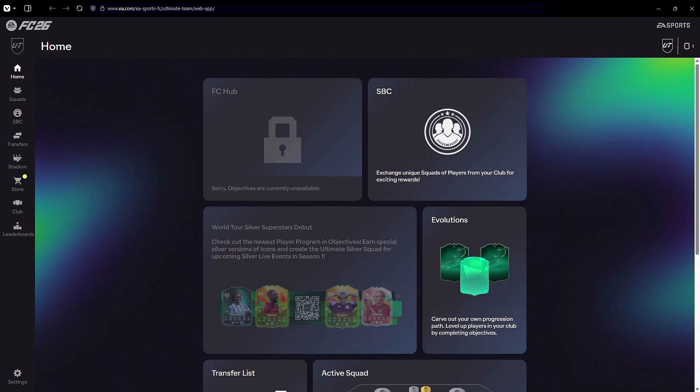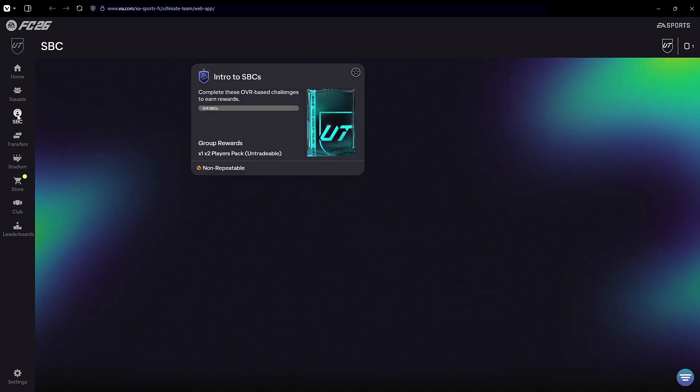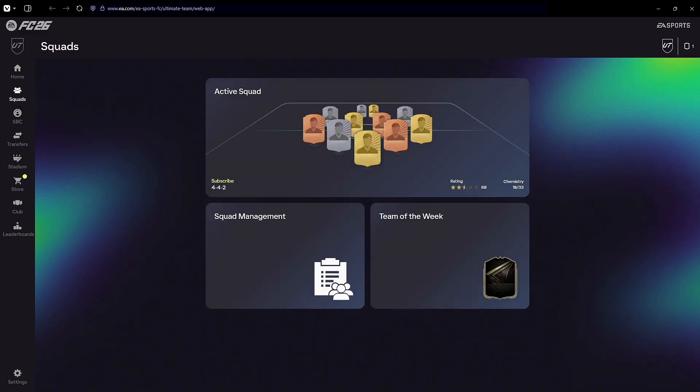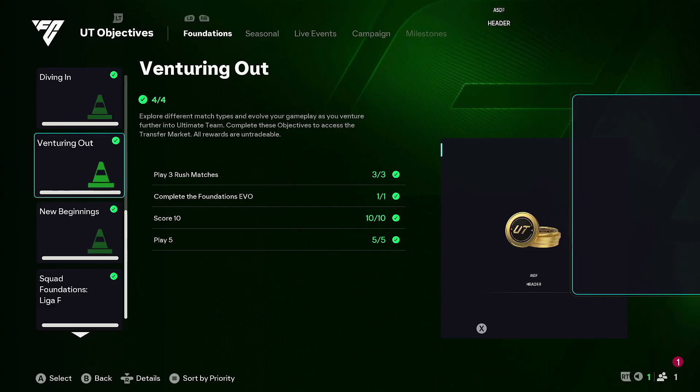EA has finally confirmed the full process, so let's go step by step. When you open the web app or companion app, you might see a message saying your Ultimate Team account has not yet earned access to the transfer market. That basically means your account isn't fully verified for market access yet. EA has introduced what's called graduated access and has shared the official requirements for unlocking it.